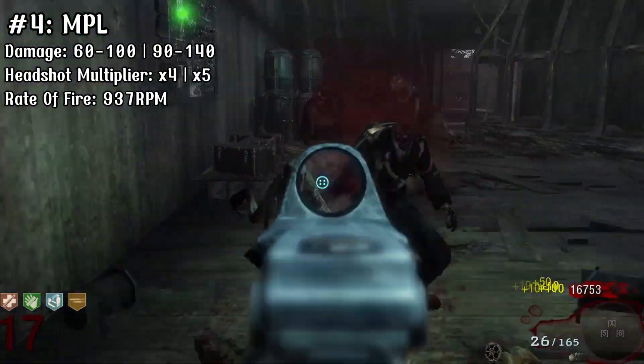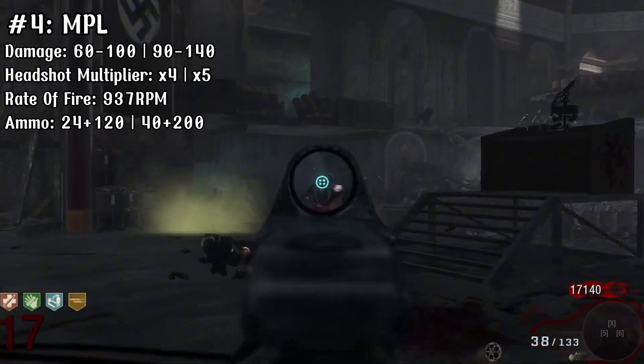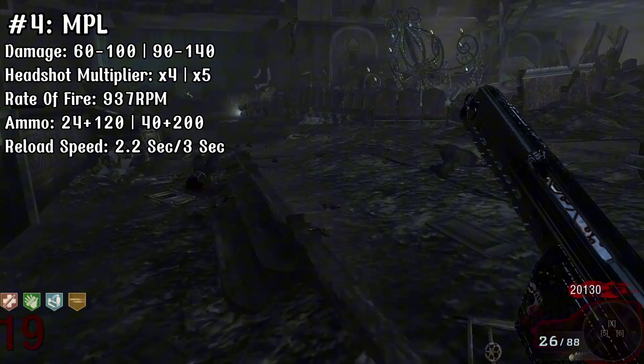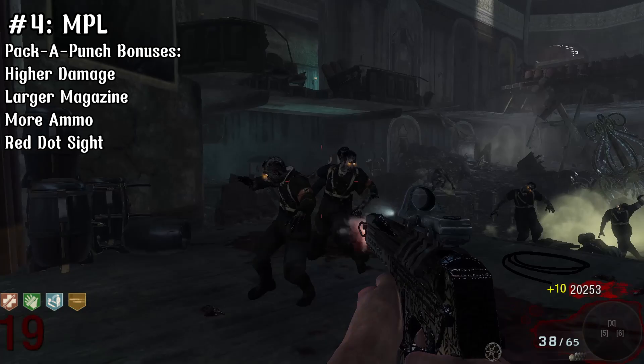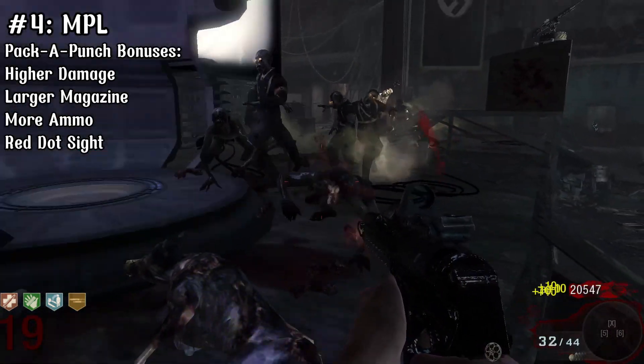The fire rate is also 937 rounds per minute, which as we know is good for SMGs but not for this game. The mag size is 24 rounds with 120 in reserve, or when upgraded 40 in the mag and 200 in reserve. The reload speed is fast at 2.2 seconds, or 3 seconds when empty. The MPL isn't good by any means, but anything from here on out is at least usable to some extent up to round 20 — and trust me, 20 is pushing it for some of these.